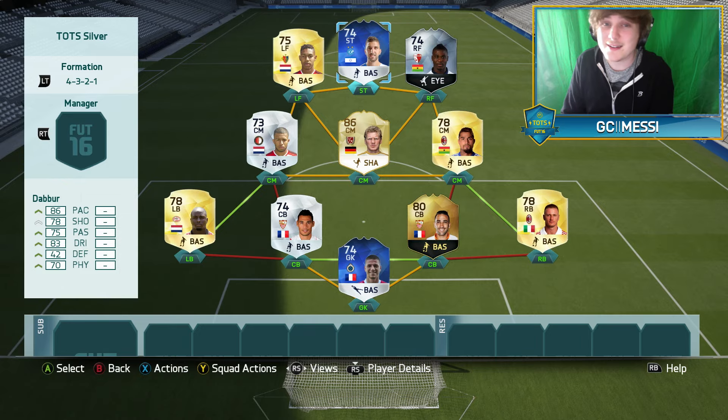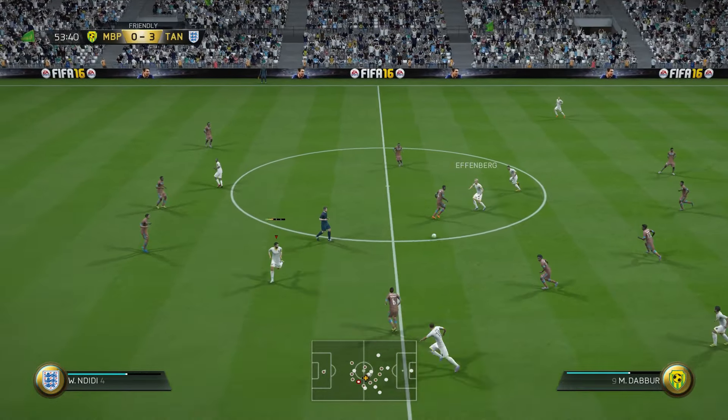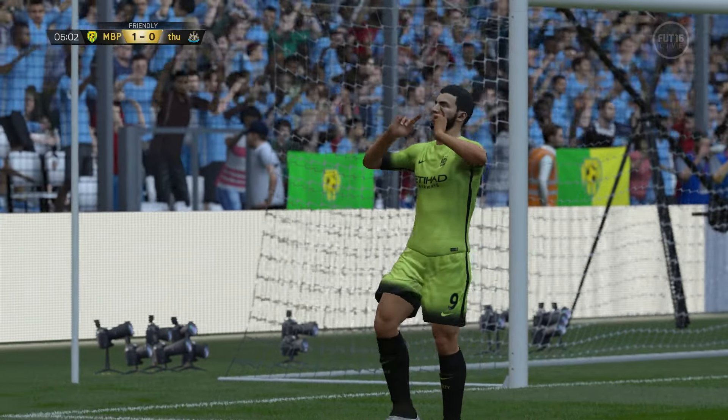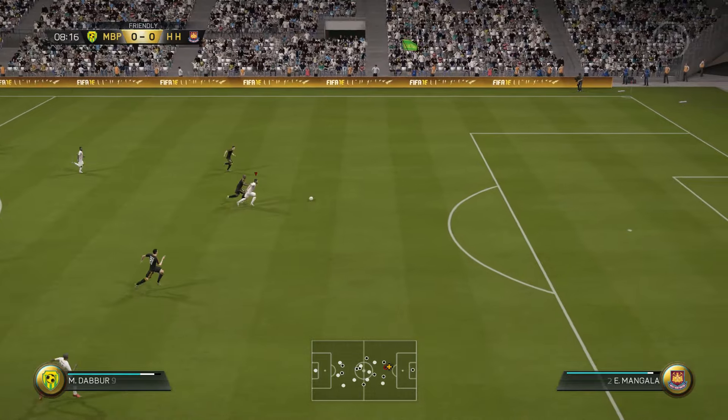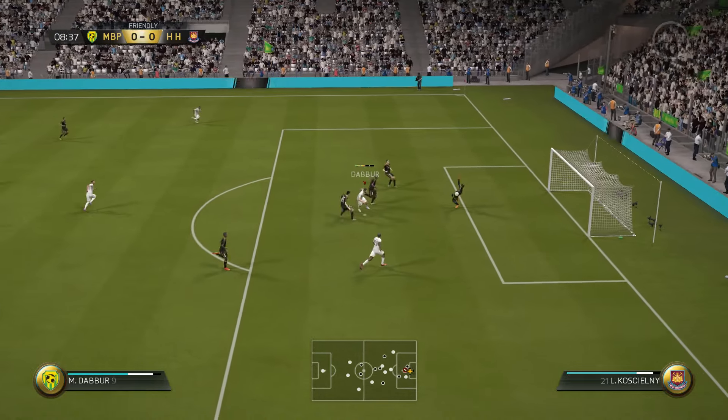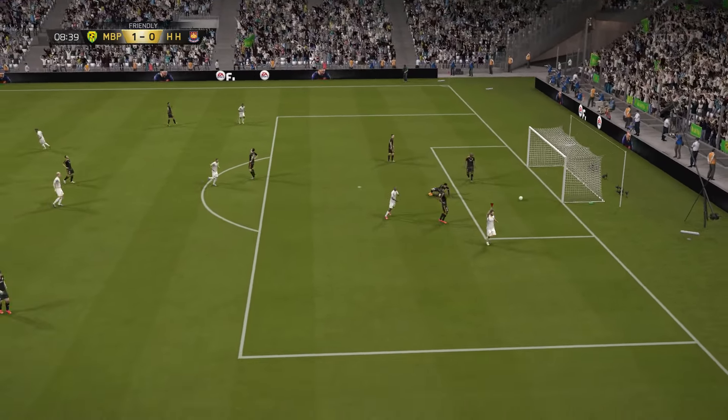Let's get into the clips. The very first game I really struggled — I was 3-0 down at one point, ended up losing 4-1, and I was really annoyed. But I settled in and scored a really nice goal with Dabbur in the second game, right after I set him to stay central and get behind the defence. Look at that run — he really wants to get in behind and he has the pace to do so, plus the strength to shield off defenders.